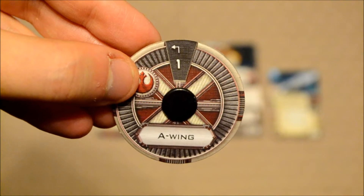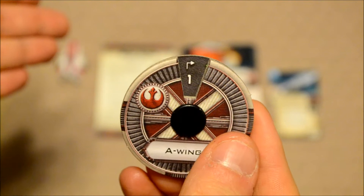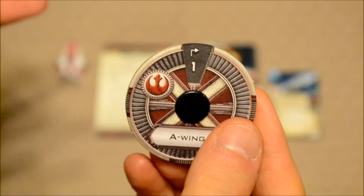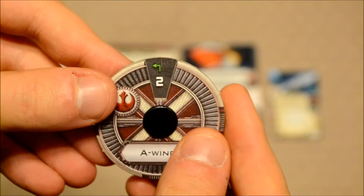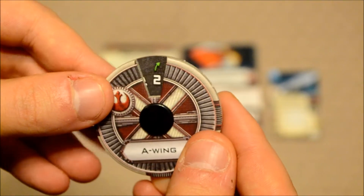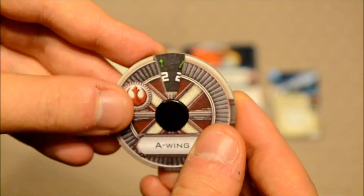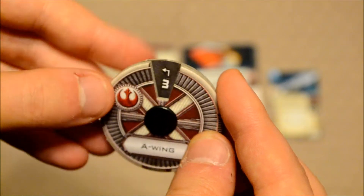Now you're looking at the maneuver dial. As you can see, it can make a hard left or a hard right at speed one, just like the TIE interceptor. You can make a hard left at two, slight left, straight, slight right, and a hard right at two. Just like the TIE interceptor, all of them are green maneuvers, so that will remove a stress token.